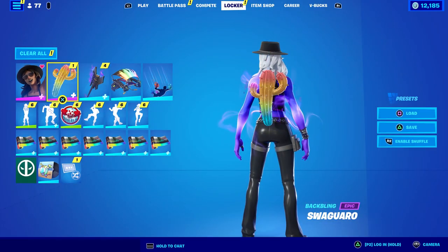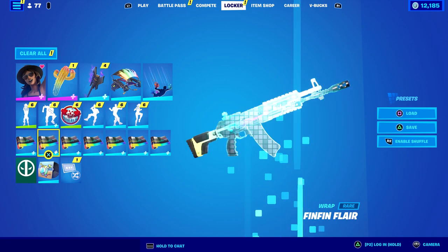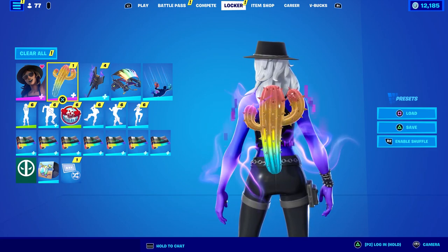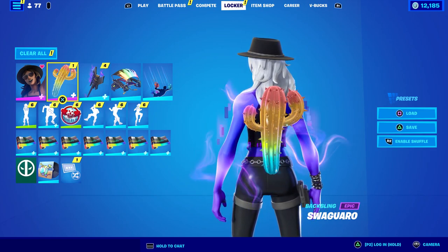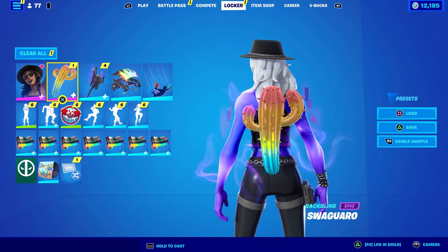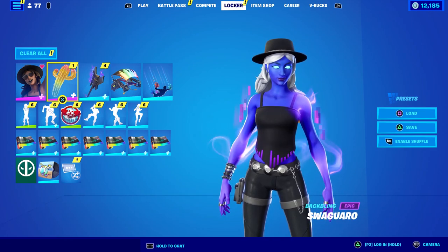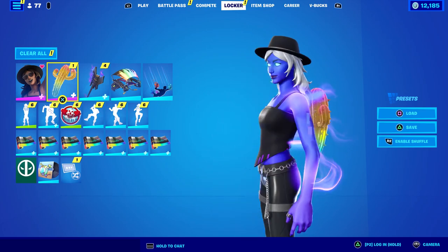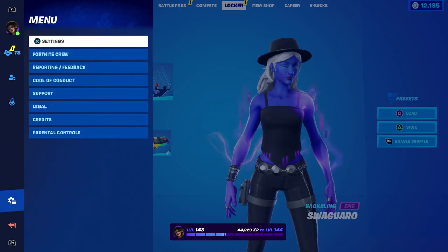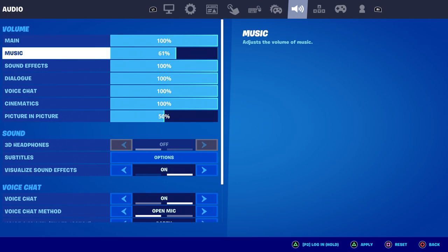I'm going to equip the Cosmic Equalizer first. Everything is reactive to music — that includes the back bling, the skin itself, the Festival Shredder pickaxe, and the Fin Fin Flare wrap. I'll be quiet a minute and watch how it plays to the music pack. That's definitely noticeable. Let me spin around so you can see the shirt. The bars are jumping to the beat more on the back bling. Let me go into settings and turn the music volume all the way up to 100.